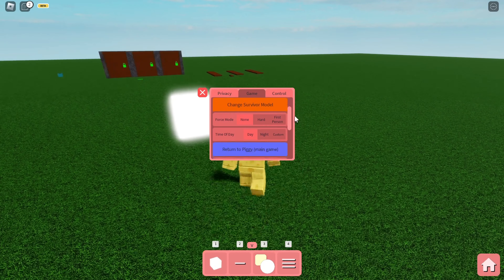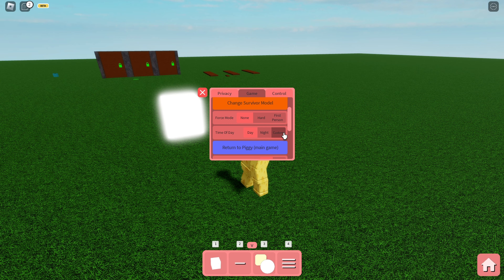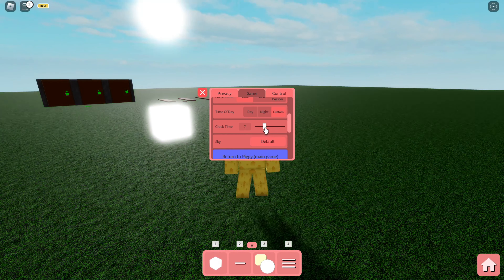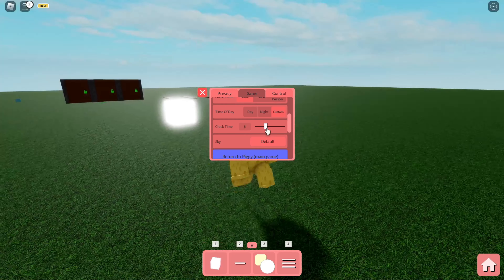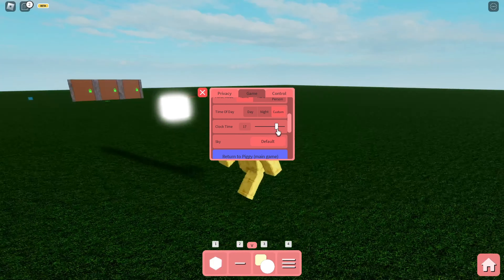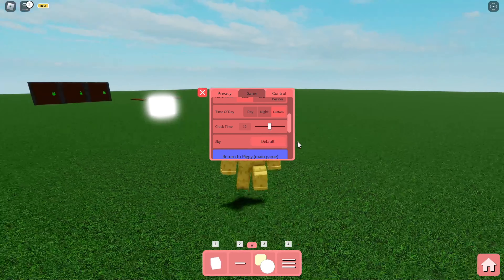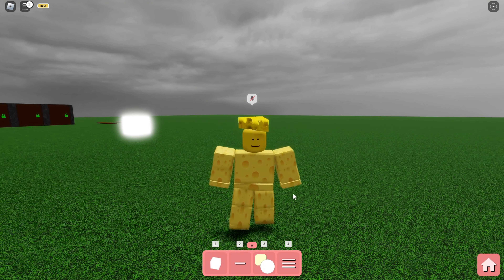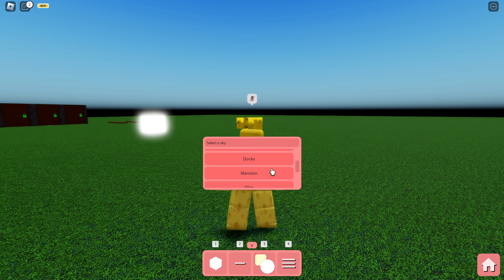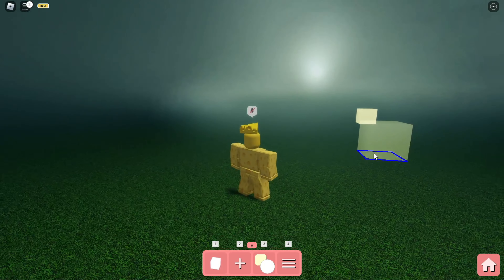Another addition in the settings is the custom time of day mode. You can now select the specific time of day you want — midnight, full day, sunlight, or whatever you prefer. You can also choose the sky: the default sky, the Breakout sky, the mansion sky, or even the ship sky, which looks really creepy and is arguably the coolest option.